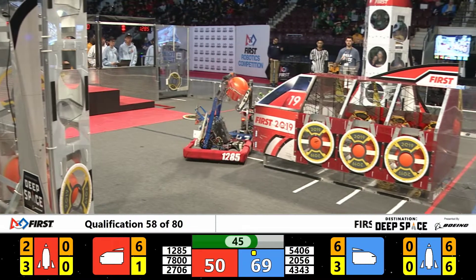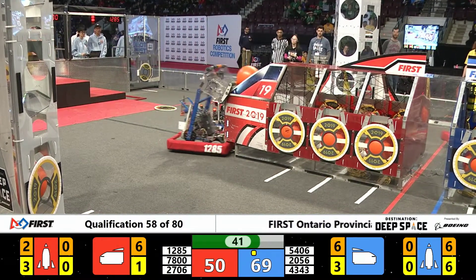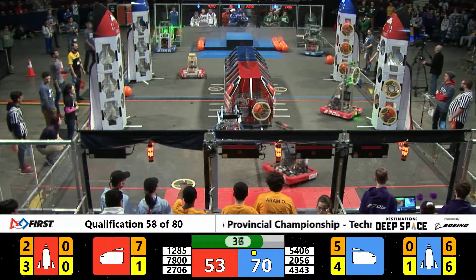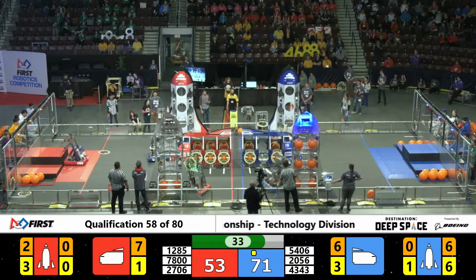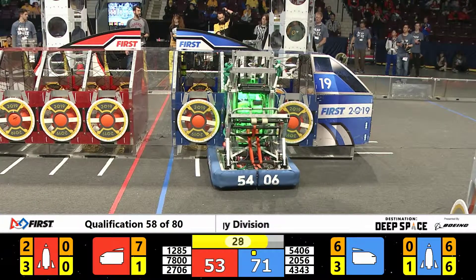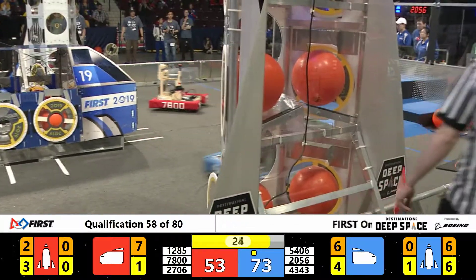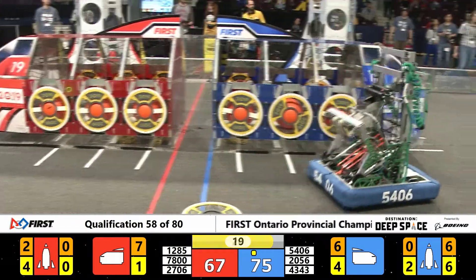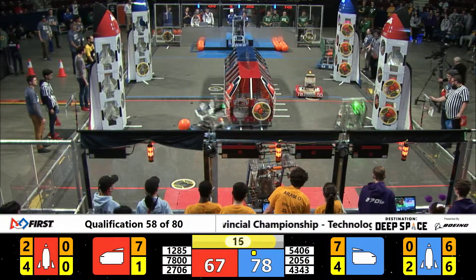The Big Bang doing some cargo scoring on the red side of the field with their alliance partner Merge Robotics 2706. Merge working on that rocket — they're done the bottom layer, they've already got one hatch panel on level two, gonna work on finishing it up with one more in their grasp right now. 2056 trying to get around those Electric Comets and get that hatch panel scored — it's getting tough though. 53 to 73, a 20-point lead for your Blue Alliance.